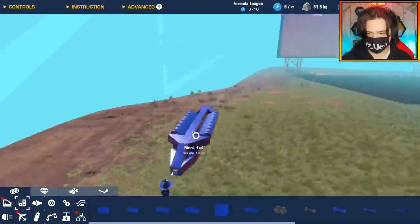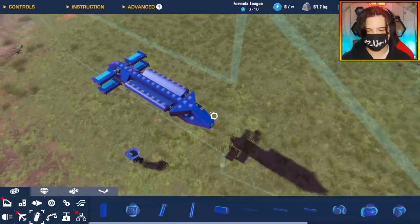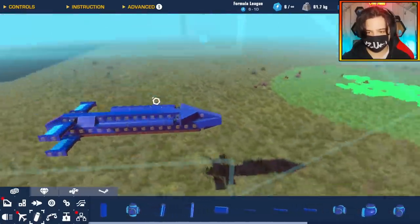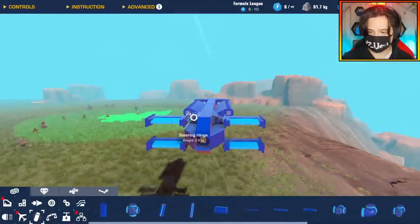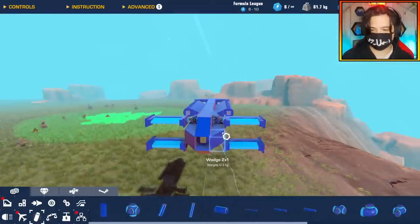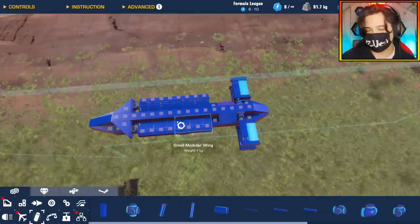Looking good so far. I'm just working on the rear end of this glider bomb now. That's pretty much it for the bomb shape. I still need to do all the logic to make this thing work. But as you can see, there's hinges because I kind of want the tail fins to make an X formation as well as the wings opening.